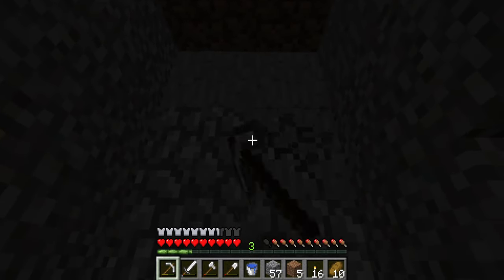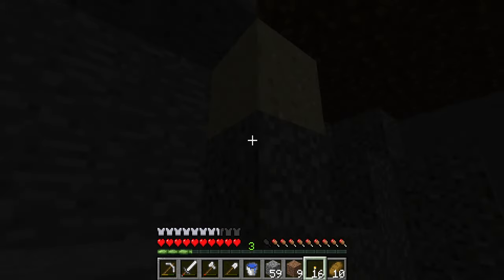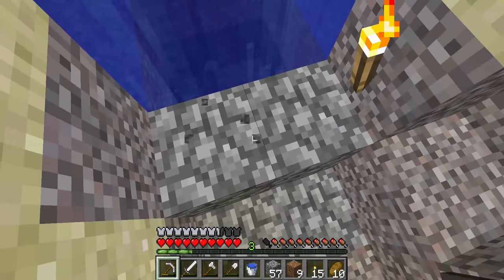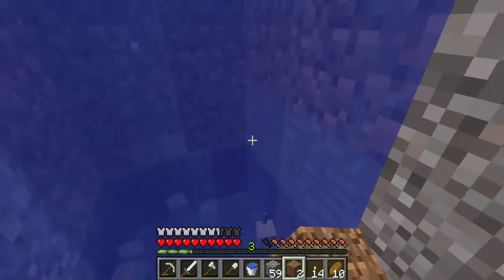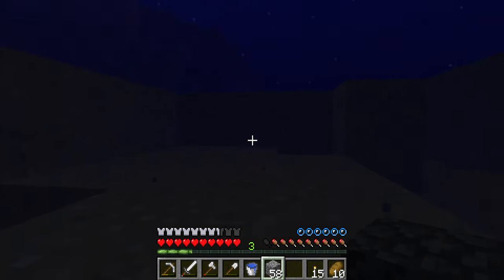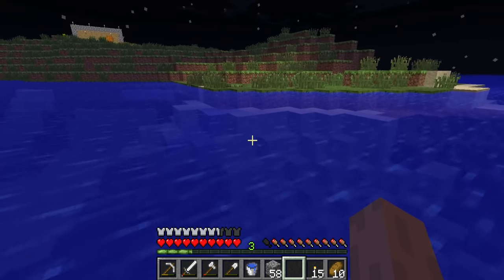We are under the ocean — okay this is perfect. So if we go like this and dig this out here, place that back, place a torch there — now if we dig that out, and do that — now we should be able to swim up out of here. And there we go — the house is right there, that's the entrance. Now we have a nice little entrance to that cave from the ocean floor.